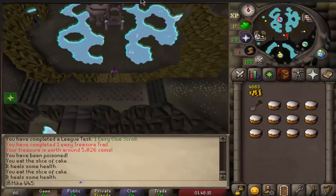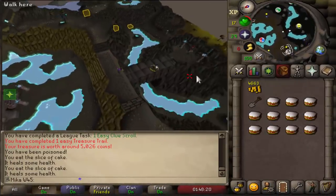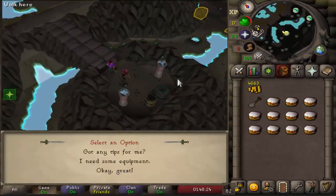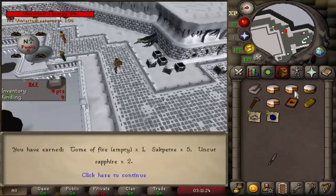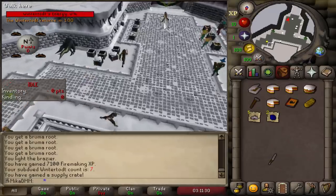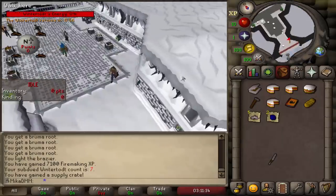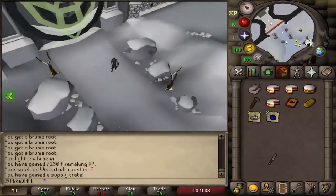The second task on the Slayer-only account is Banshees. And — oh my god — I got a Tome of Fire! I got a Tome of Fire already! That is so rare. And I have the pages as well. Holy, that's crazy. That's so good!